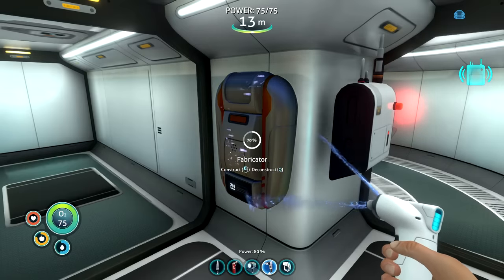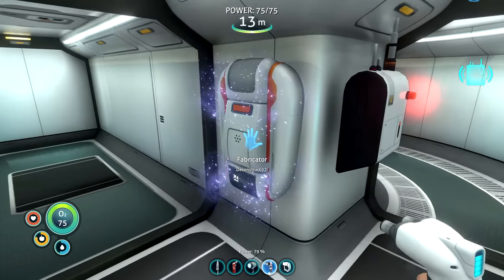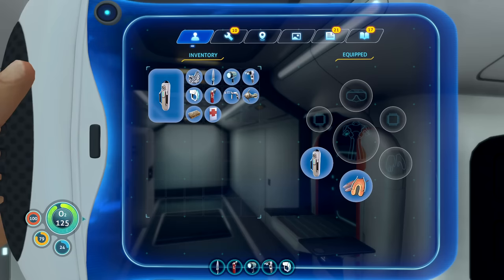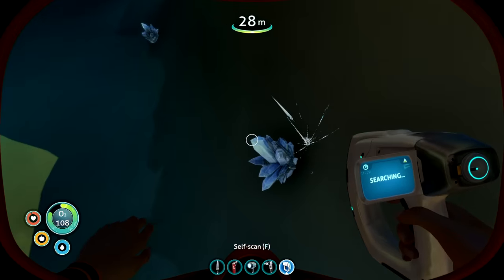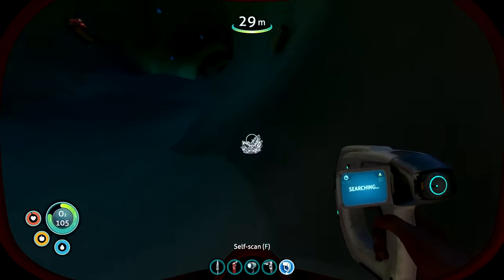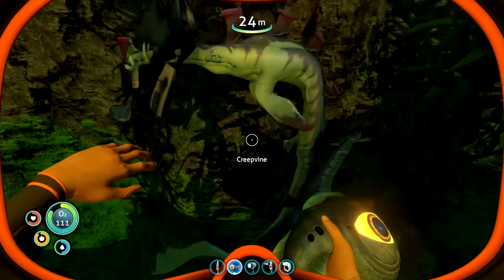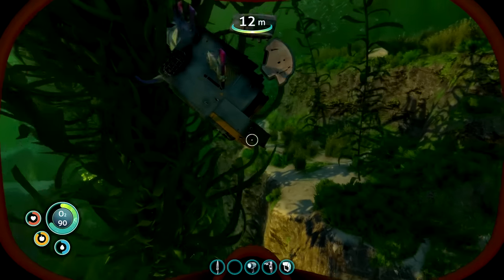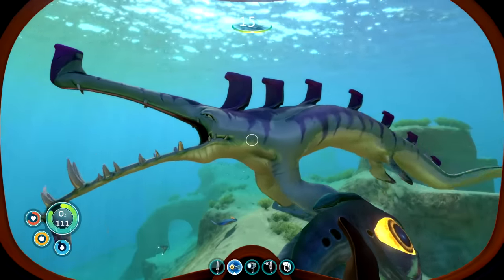Before going back out exploring, I made myself another fabricator in the new base, and even an upgraded oxygen tank that's going to take my current oxygen of 75 and yeet it up to 135. Exploring caves were so much easier because I could stay underwater for much longer. I also learned that if you fed Karen the stalker a peeper, she will actually leave you alone - I think she was also trying to give me scrap metal, but I was just swimming away.